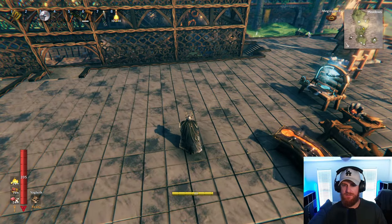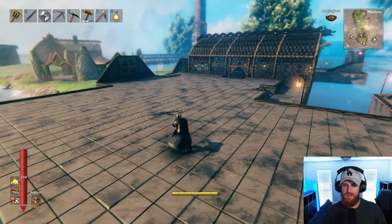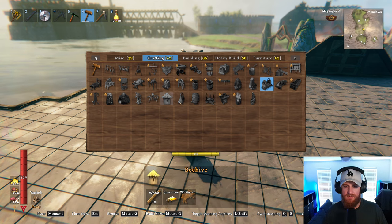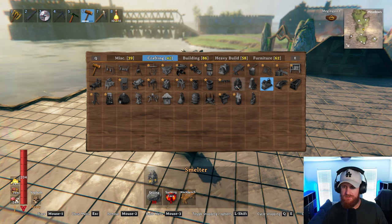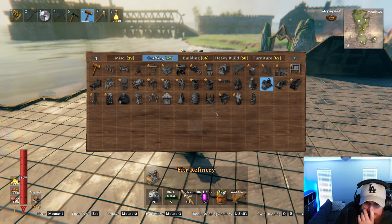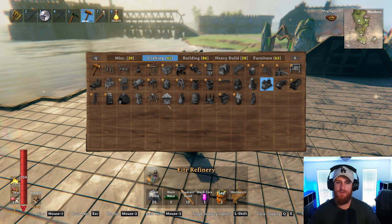So I'll do the charcoal kilns. Yeah — smelter, and then advanced refinery — the blast furnace. Last furnace, that's what it is. Am I forgetting one? I don't think I'm forgetting one. Nah, I'm not forgetting one. And this is literally the last thing because Ashlands — there's no other expansion out yet.